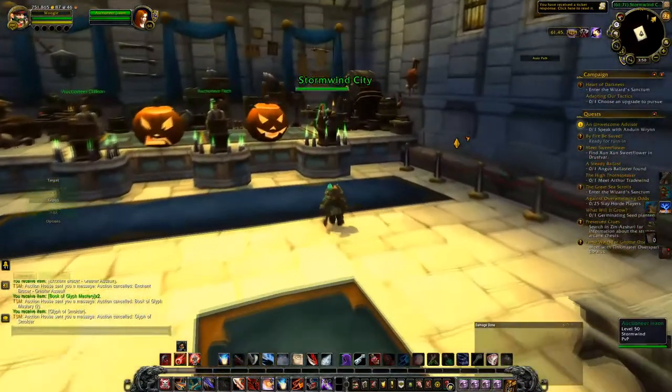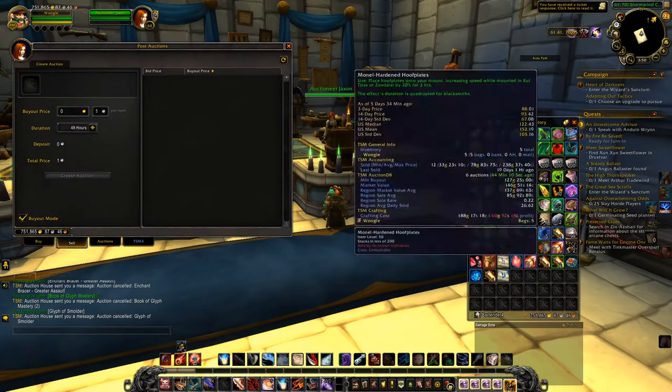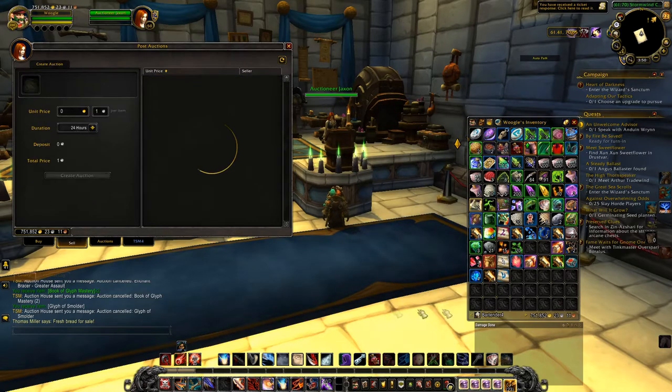If your auctions aren't selling, continue to diversify — put your fingers in as many markets as possible. If raw materials aren't working for you, try farming materials to turn into goods with crafting. Unless what you farm is a really slow seller, you should be able to get rid of it within at least 48 hours.